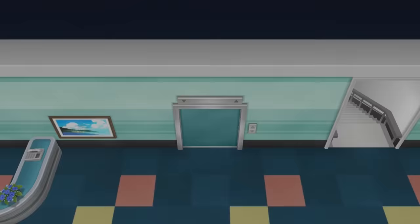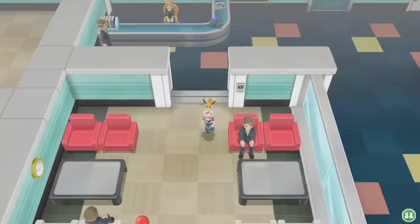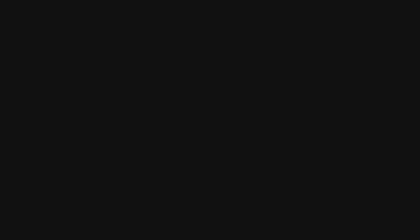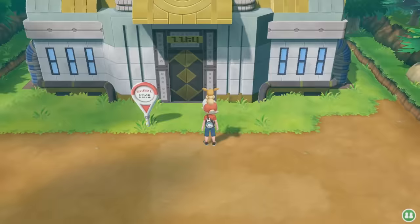The next two Rare Candy are located in Saffron City in the Silph Company. The first is on the seventh floor in the room where an NPC gives you a Lapras — it's in plain sight, so grab that. Then head to the tenth floor where there are three items obtainable in plain sight; simply grab the middle one. You will require the Card Key to access both of these, so make sure you obtain that first.